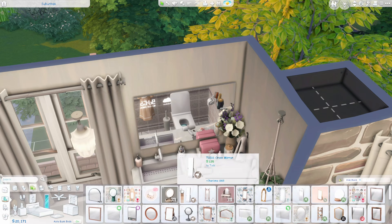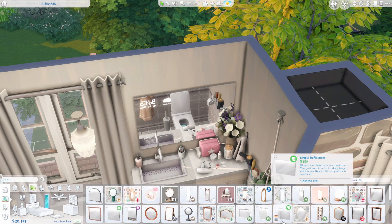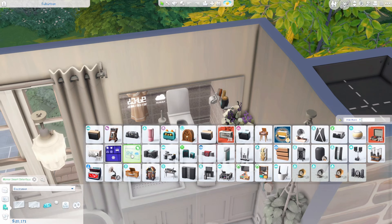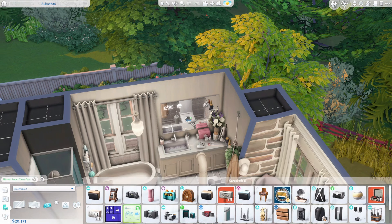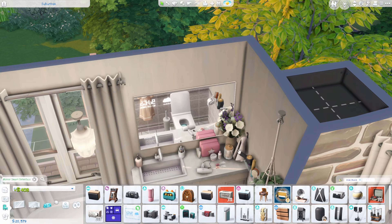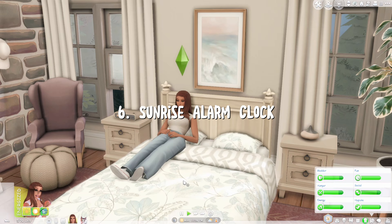On the download page, the mirror comes with a bathroom set — you can unzip it and just download the mirror itself. A lot of people struggle with how to actually use it. Basically, you place the Simple Reflections mirror anywhere, then search 'mirror smart' in the search bar and the Smart Mirror interface will come up. Place that on top and it'll function as the smart mirror.